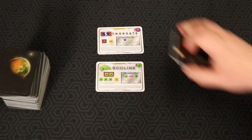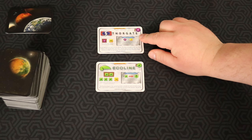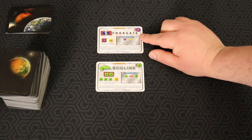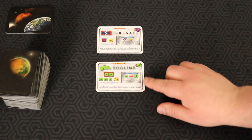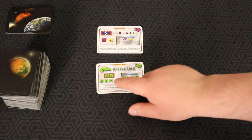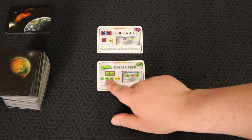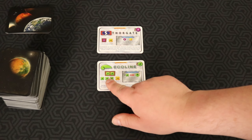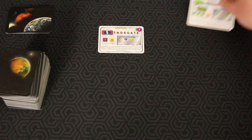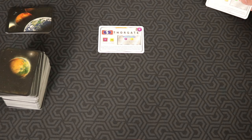Our first two cards are Thorgate, which is a power corporation focused around making power easier to obtain. And then Ecoline — basically the same concept but for plants and making forests. So forests are cheaper, you have some forest production, and you have some base plants to generate at the beginning of the game. We'll do Thorgate now, and Ecoline at a different time.